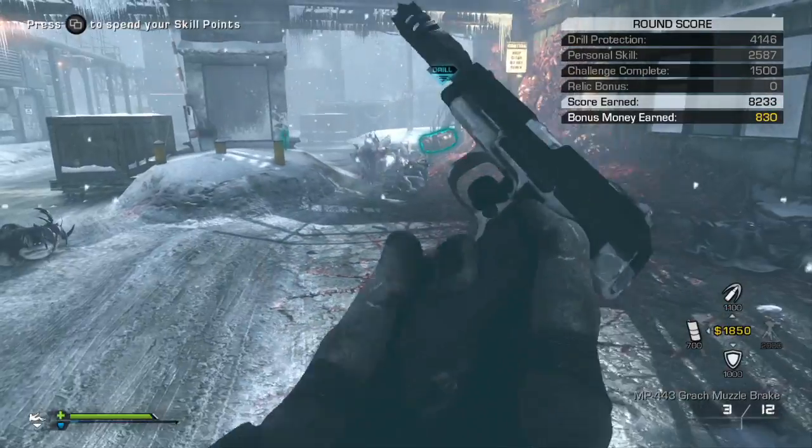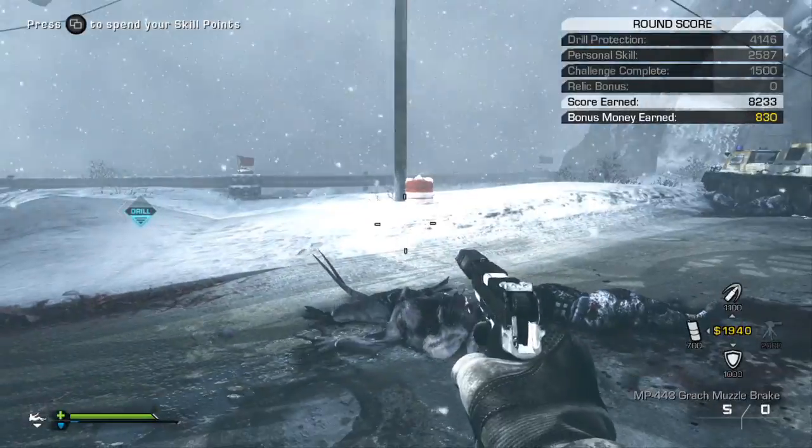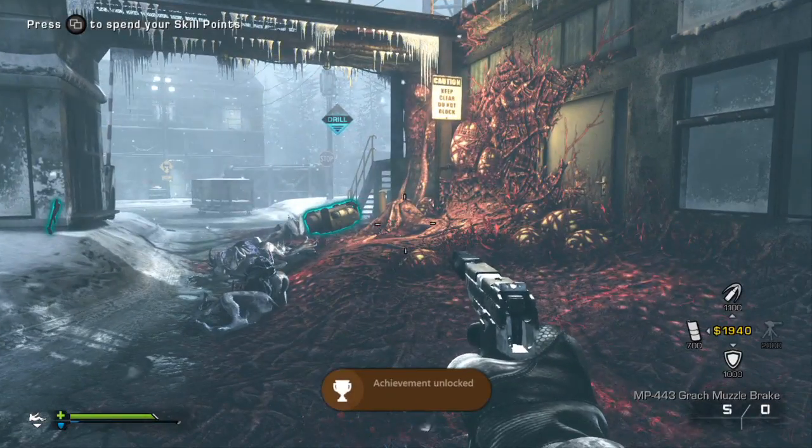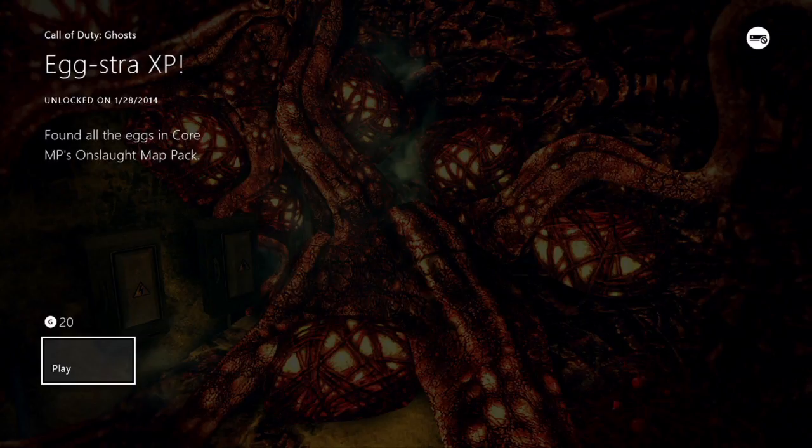Finding all four eggs in Onslaught and destroying a hive — the more important thing is you will get an achievement right there. Achievement unlocked: 20 gamer score for Extra XP. And you can do that on the 360 version as well.